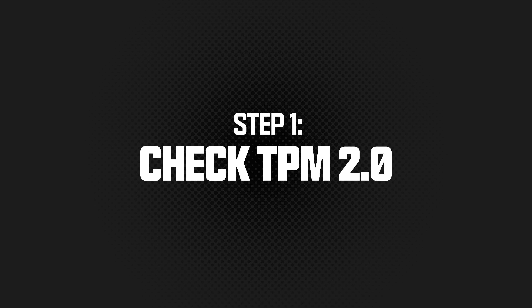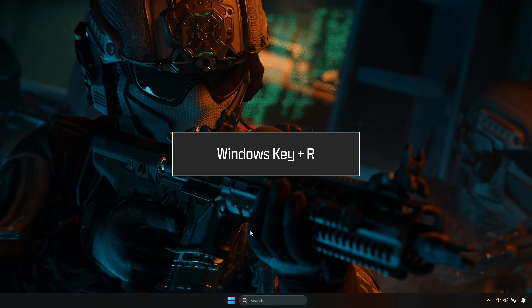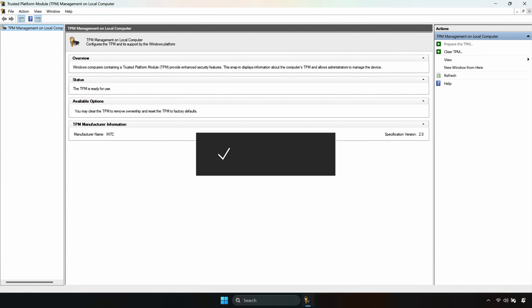First, let's check if TPM 2.0 is already enabled. Press the Windows key and R. In the pop-up, type tpm.msc. If the status lists version 2.0 and reads 'The TPM is ready for use,' you're good.